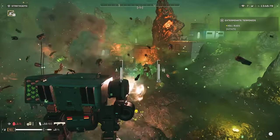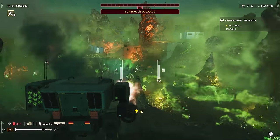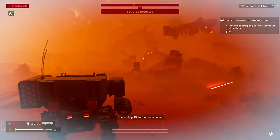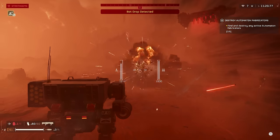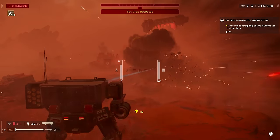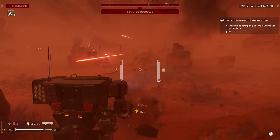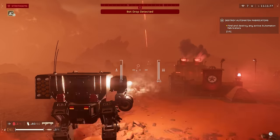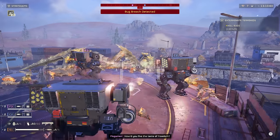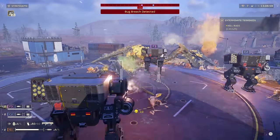I like to think of the mechs as being good for clearing out about one to two objectives. Obviously it's going to depend on what difficulty you're playing on and which faction you're facing, but I found that the mechs work really well for about one good push on an objective and they're really good at making a final stand to defend the extraction. Ideally you're going to be playing with three other people, so you probably want to have at least one mech out at all times or save them towards the end.